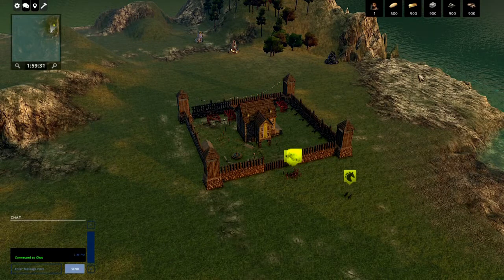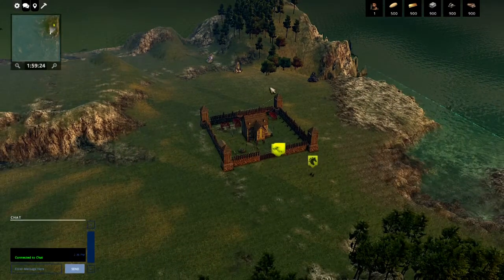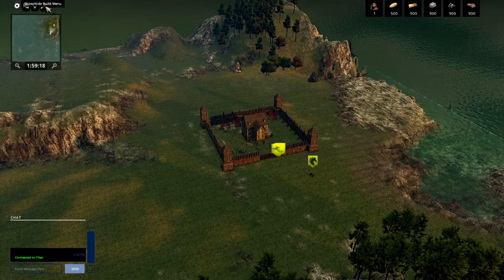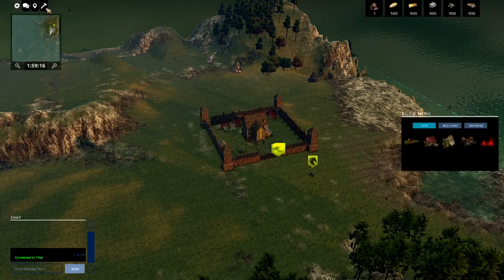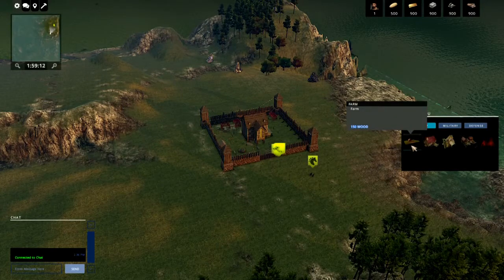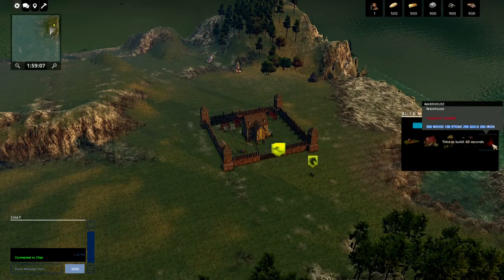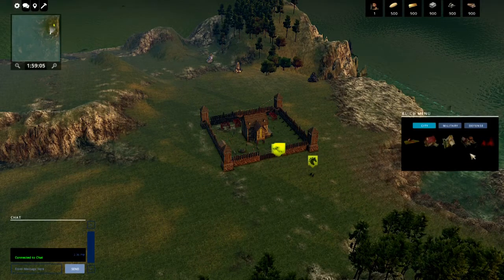All buildings are made from wood, so it's very important to work on harvesting wood. What we need for that is a sawmill. Up on the top left there is a build menu — click that, and on the right you'll see your different build options: the farmhouse, mine, sawmill, and warehouse. What we need right now is a sawmill, and it costs 100 wood.